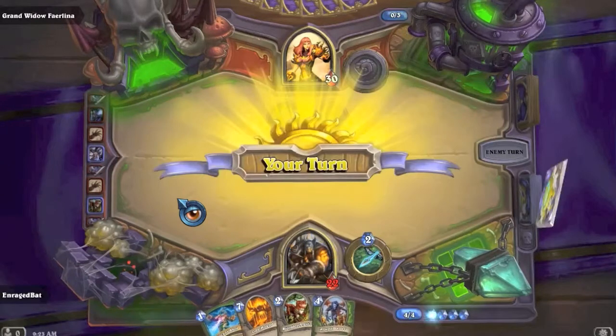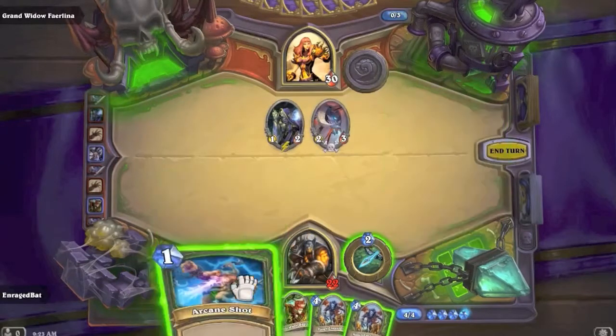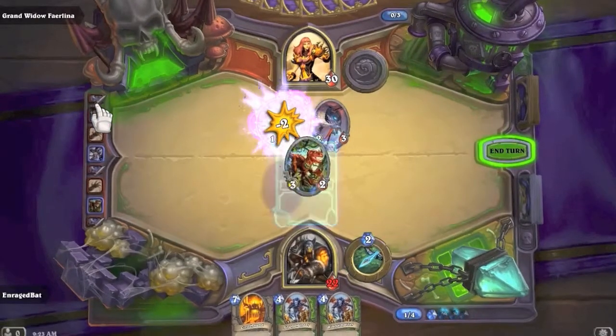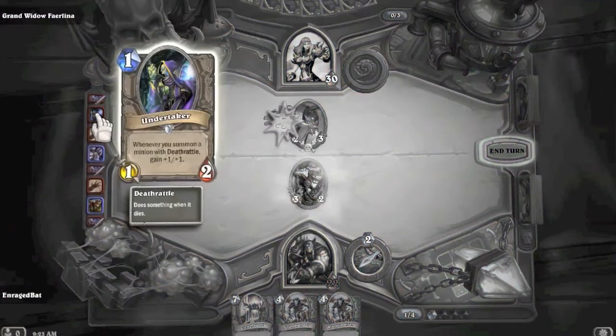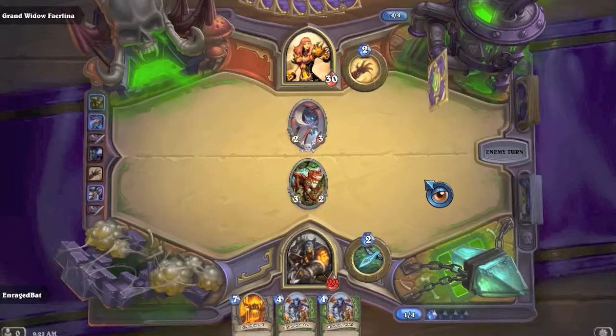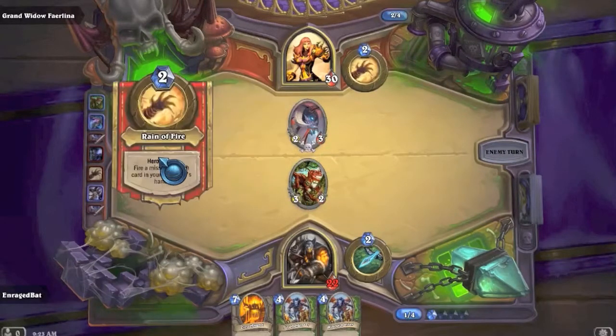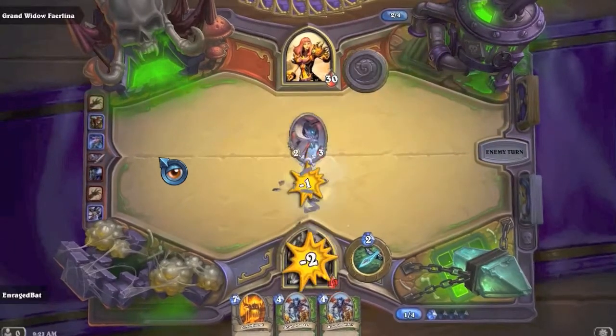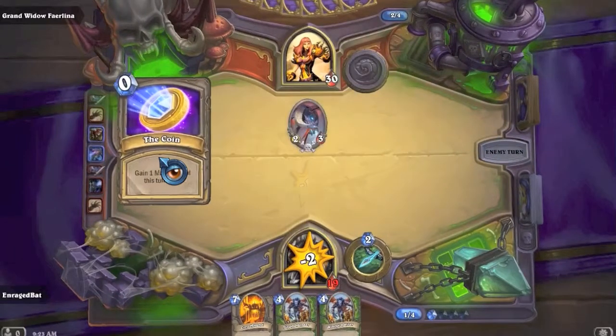Let's Arcane Shot that thing. Undertaker - whenever you summon a minion with Deathrattle, gain +1/+1. So it's kind of like a Secret Keeper. Then he coins out Worshipper - hero has +1 attack on your turn. Is that on every turn or just the turn you play it? I don't know.